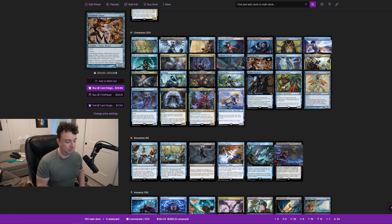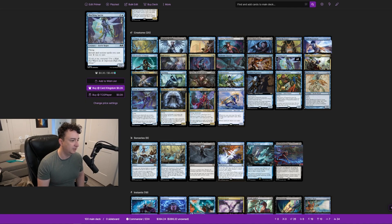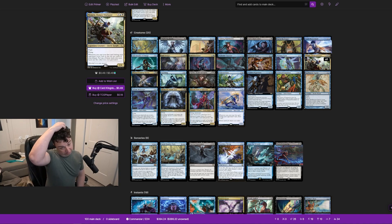If an opponent is planning to win next turn and has a creature they're going to pump up or an ability to activate, you just completely ruin their day. Mocking Sprite is a 2/1 flyer. Instants and sorceries you cast cost one less. Nimris is a 1/6 with flash and flying. Whenever you cast your first spell during each opponent's turn, look at the top two cards of your library, put one into your hand and the rest into your graveyard — basically cycling through your deck.